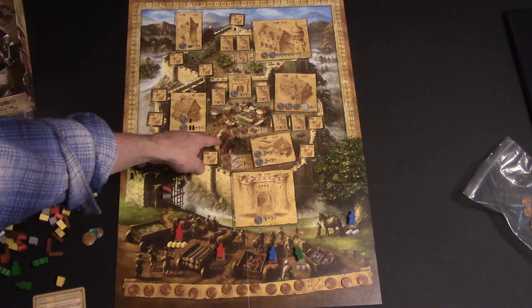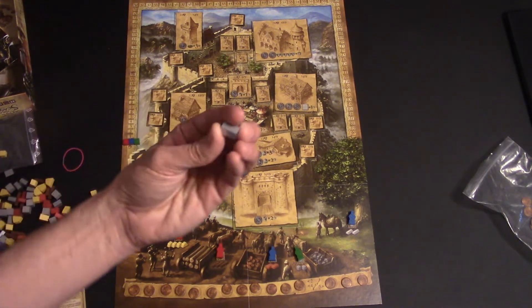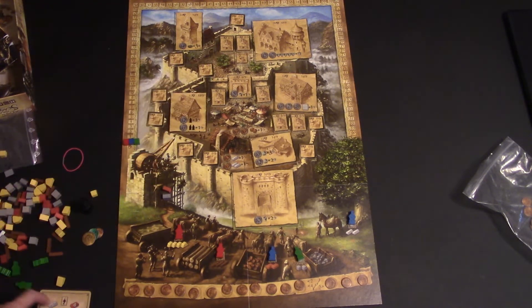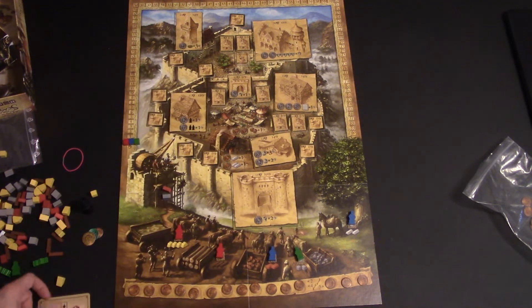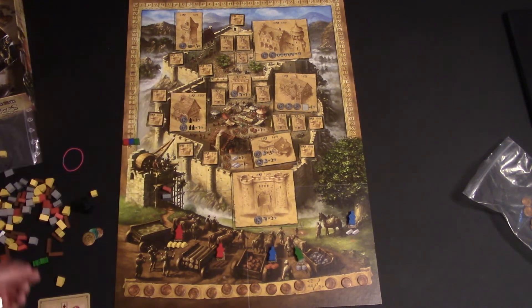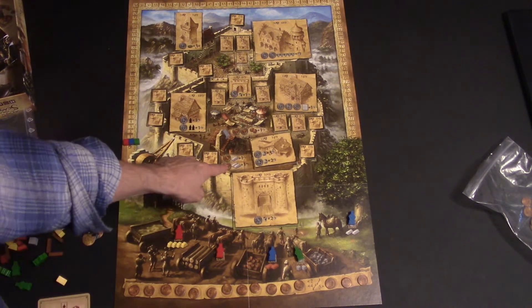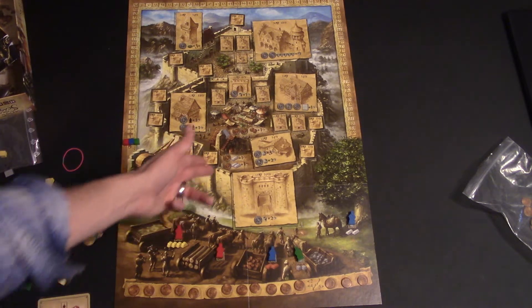The only two spots that are always available are the silversmith area. Silver can be exchanged for any good in the game. You might think you'd always want stone since stone costs the most, but you don't get change back when you build and you want different materials. I've traded silver for sand before just because I needed different materials. You can go to the silversmith and exchange it for any type of good. If you pay ten coin, for every silver put in there it stays and you get a victory point.